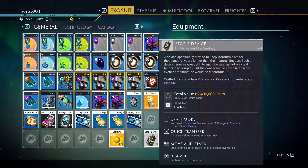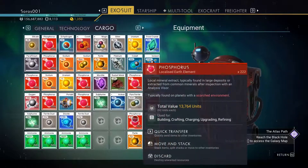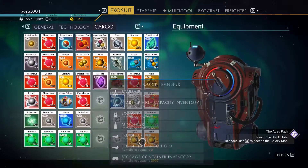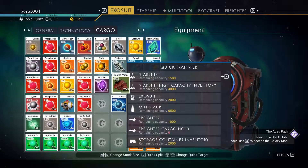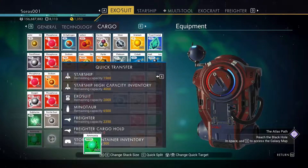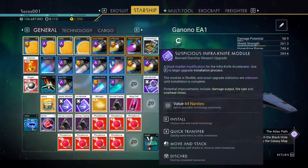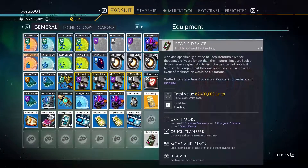And there you have it — 62.4 million units for four stasis devices. It's basically the same sort of method if you want to make the fusion igniters as well. You've just got to have the materials to do it with. I hope this video has been enlightening. If you enjoyed this, please consider liking and subscribing to my channel. I'll see you all next time — peace out.